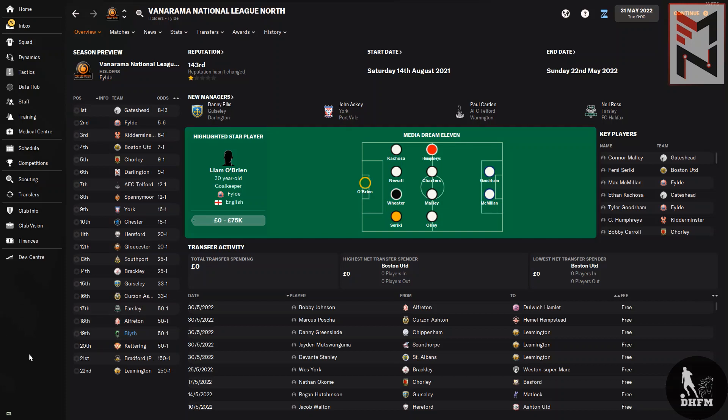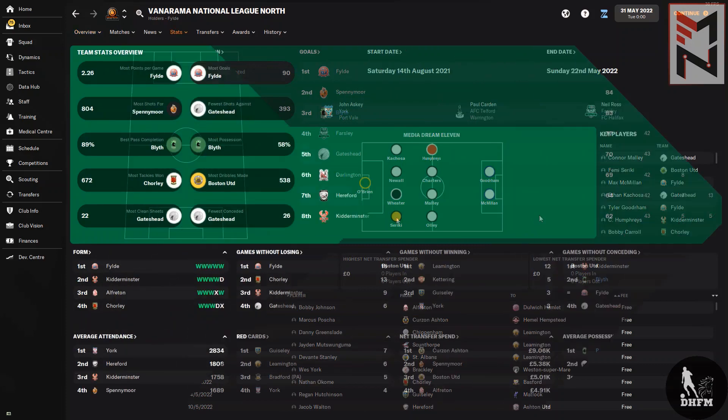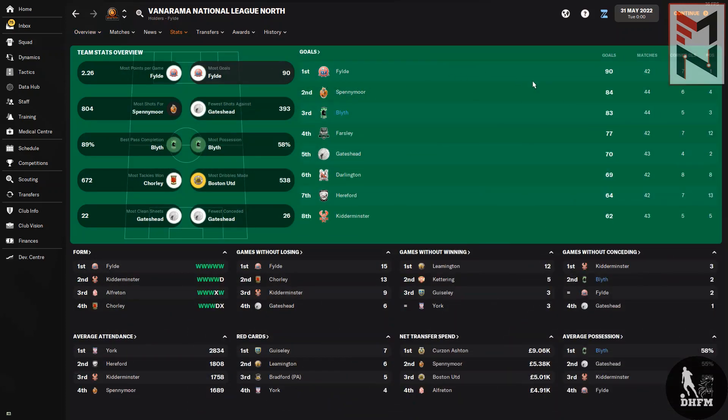Just try and win as many as you can, avoid draws, rack up points, and push forward. You can find yourself in the top side of the league and potentially run for promotion. The most goals in the league came from Spennymoor, who scored 90, but Blyth Spartans had 83 — just one short — even though we beat Spennymoor in the second-to-last game.